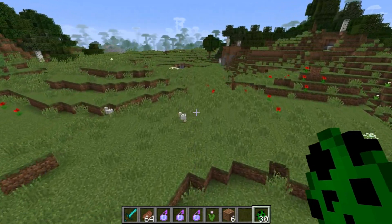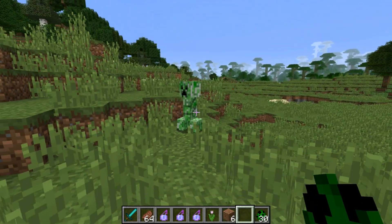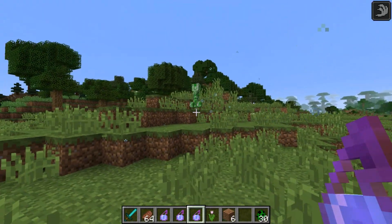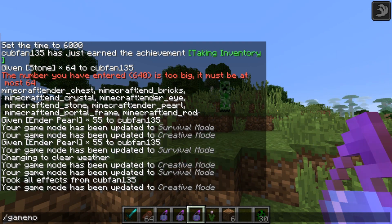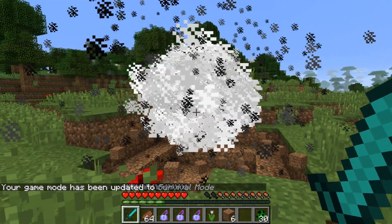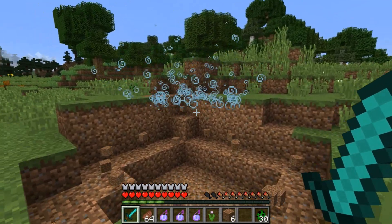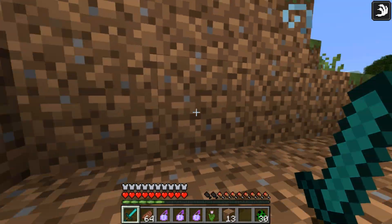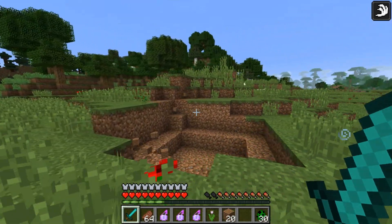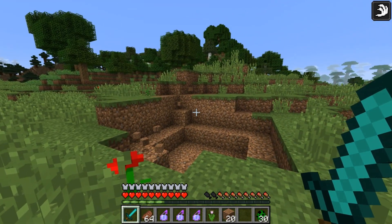One subtle feature of the new snapshot has to do with creepers. If I spawn in a creeper and hit him with a splash potion of swiftness, he moves faster. But now if I switch back into survival game mode, when he explodes he leaves behind a lingering version of the potion he was inflicted with — a speed 2 potion. If I jump into it, I get the speed 2 effect. So creepers under the effects of potions will now, when exploded, leave behind a lingering potion of that same effect.